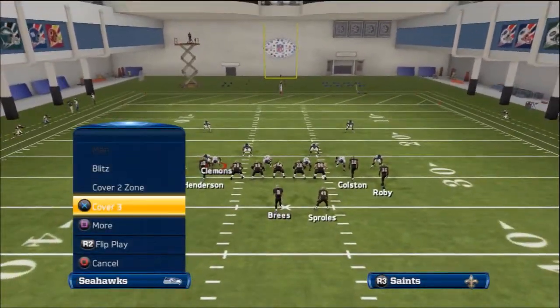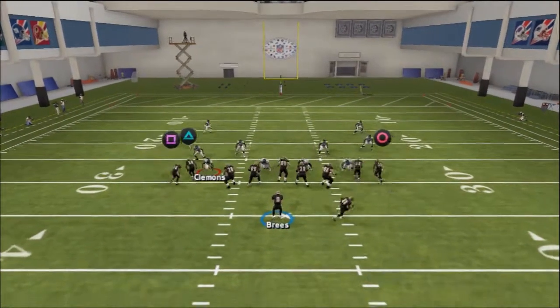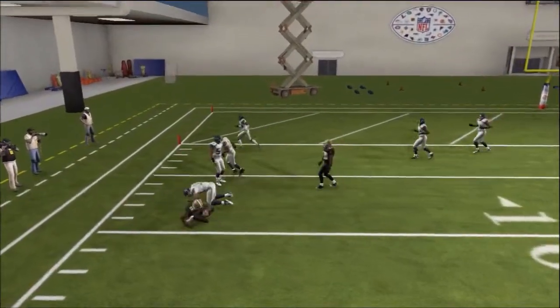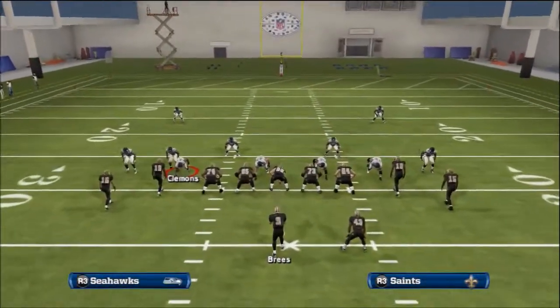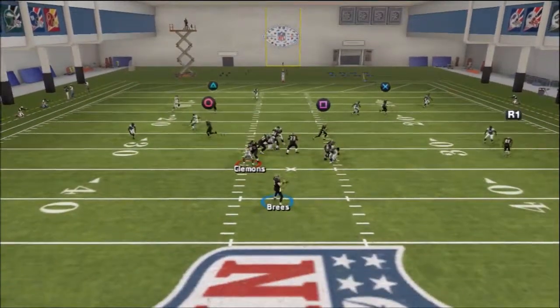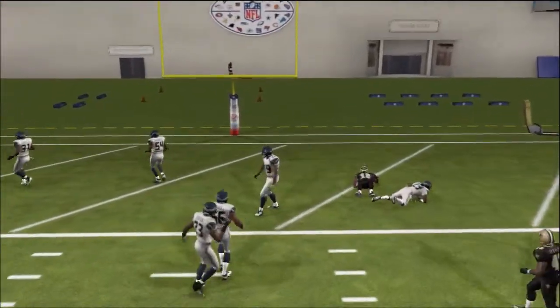Versus a zone — let's go to zone, cover three. You're gonna have these drags open across the middle of the field. Drags are one of the best ways to beat a zone this year, you just gotta fit that ball in there. You can also beat them deep with that fade to triangle, and eventually the wheel route will get open versus zone — you just gotta let it develop. Devery Henderson in the end zone — reservations for six.